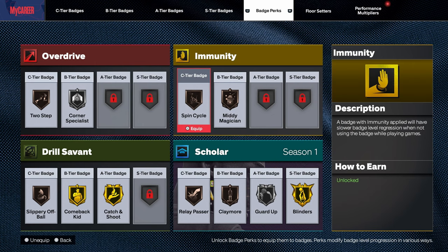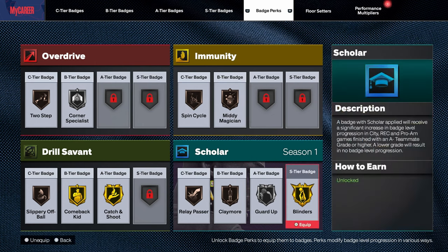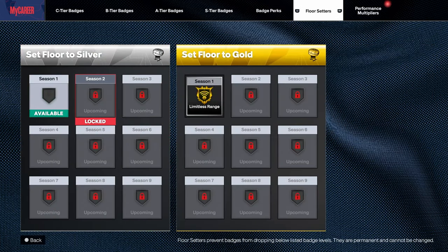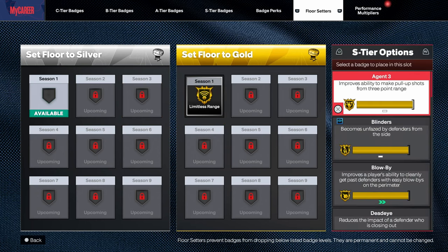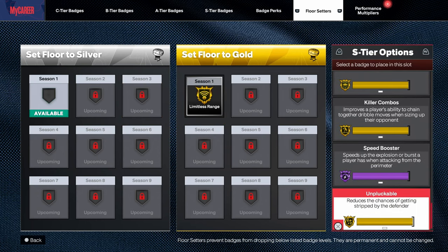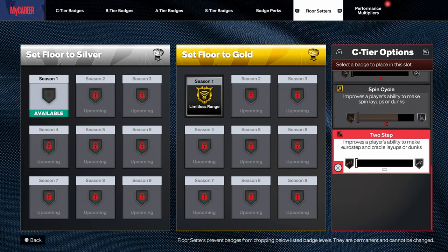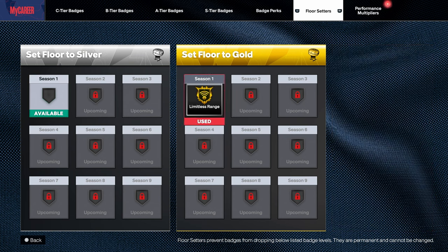I found my badge perks — this is what I use. I just interchange them depending on whatever badge I want to get upgraded. For my floor setters, I use Limitless Range on gold. For silver, I don't really have anything decided yet. My floor setter keeps Limitless Range so it doesn't drop below gold.